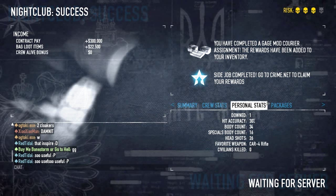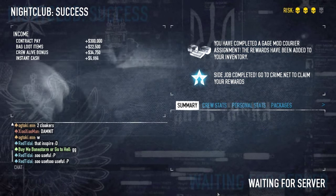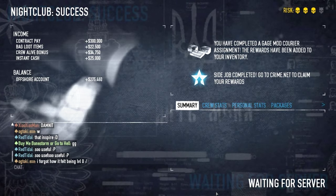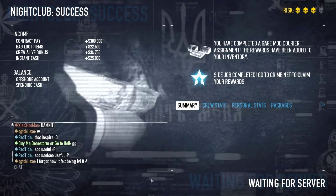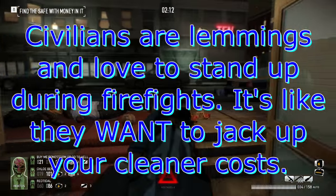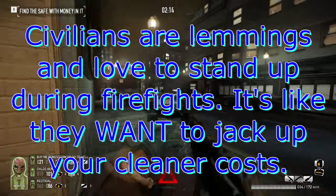80% of your earnings are sent to your offshore account, which is used for purchasing contracts and infamy, and 20% of your earnings go to your spending cash, which is used for everything else: buying skills, weapons, weapon mods, and cleaner costs. Civilians are an asset — you kill them, they're gone.